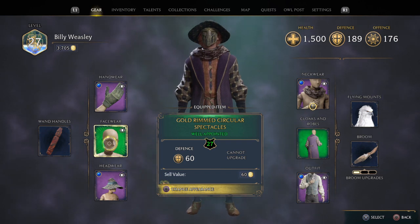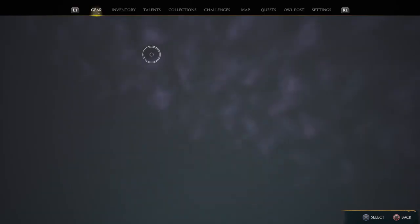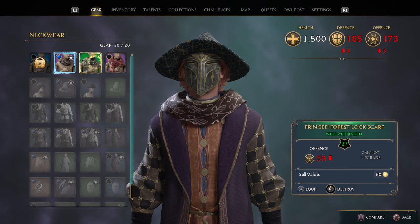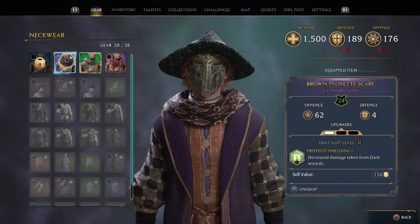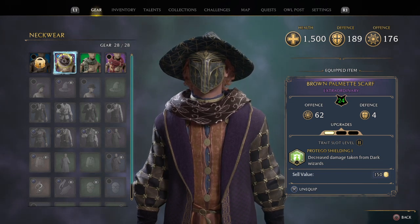All your traits will be transferred to the item you're wearing - it doesn't disappear, so your defence, offence, and all traits stay there. The Fringe Forest Lock Scarf is well-appointed but cannot be upgraded. The scarf I'm currently wearing gives decreased damage taken from dark wizards - if I get hit by a dark wizard I don't take as much damage, which is pretty cool.